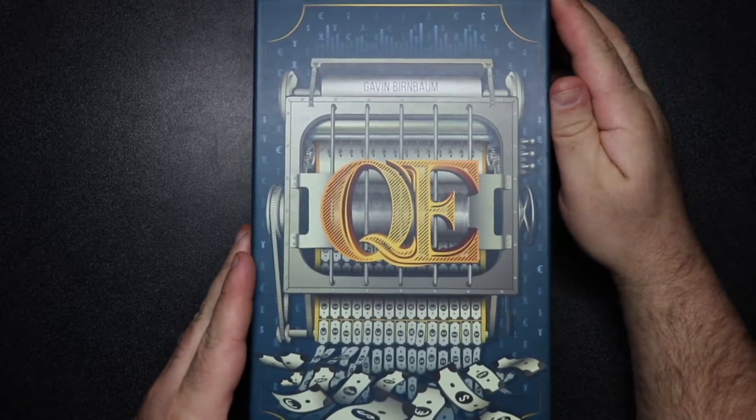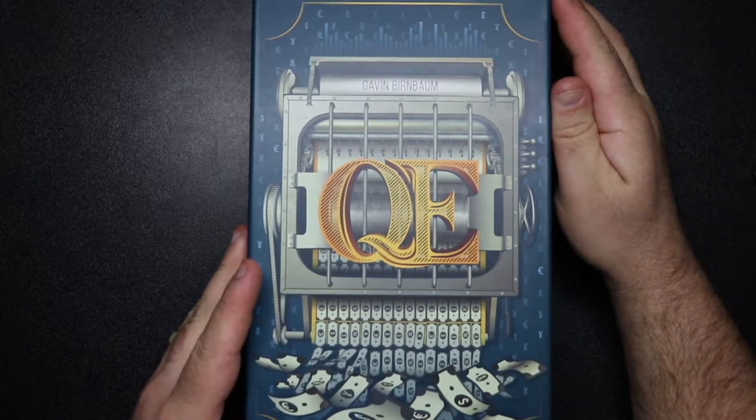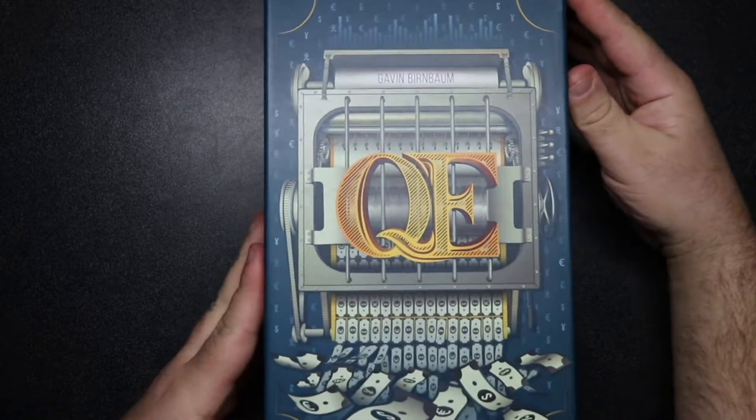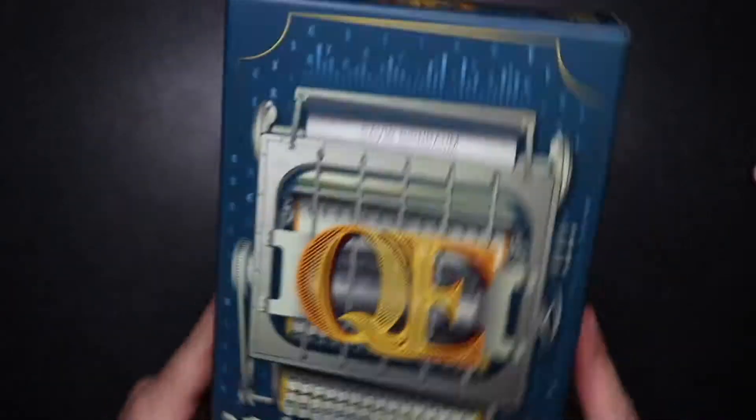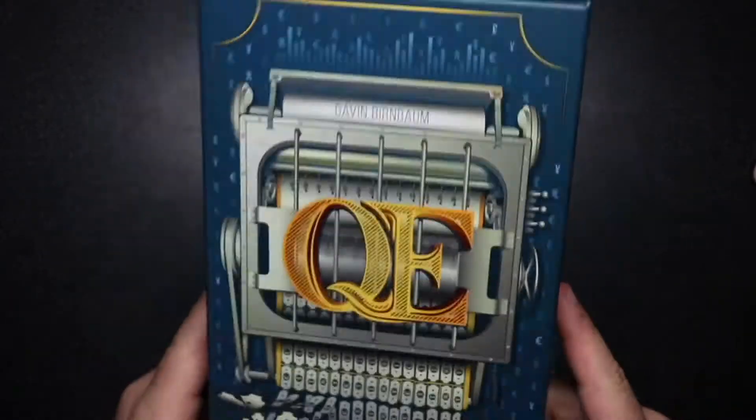Let's unveil the lid. The lid comes off nicely — it's not loose where it's going to fall off, but it's not so tight that you have to crank the box apart to get it open. So A-plus already.